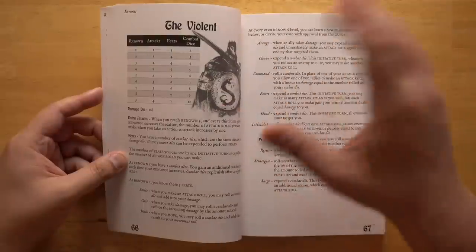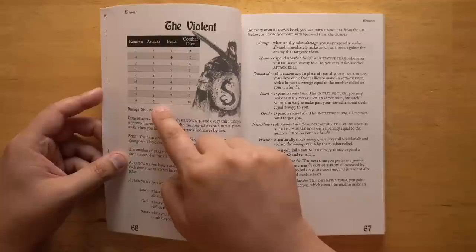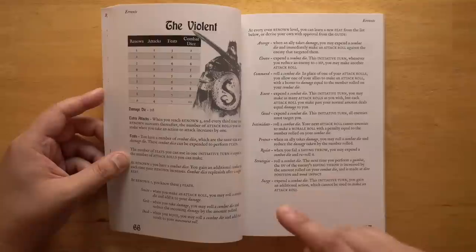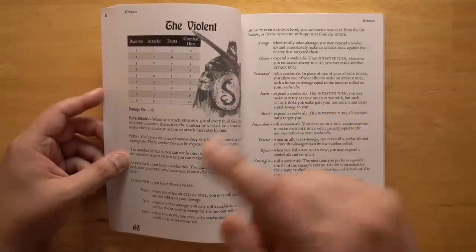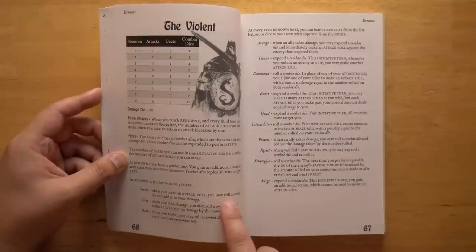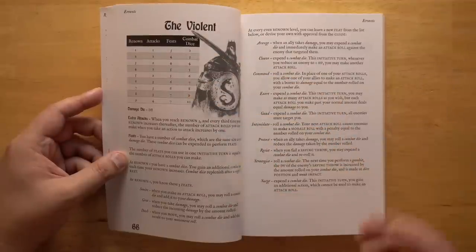The fighter class — the Violent — gets a number of attacks that goes up as they level up, plus feats and combat dice. As they level up they pick feats that give them more combat options, and they gain more combat dice to power those feats. For example, you could spend combat dice on Smite: when you make an attack roll, you may roll a combat die and add it to your damage.